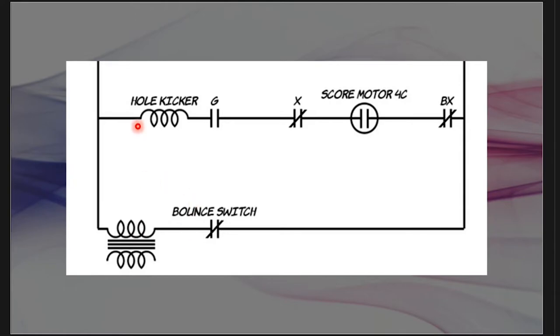On the hole kicker circuit, the G relay switch is normally open, the X relay switch is normally closed, the score motor 4C switch is normally open, and the B of X end-of-game switch is normally closed. For the hole kicker to fire, G needs to close and the score motor needs to get called and spin. When it spins, the 4C switch closes at one point, completing the circuit.